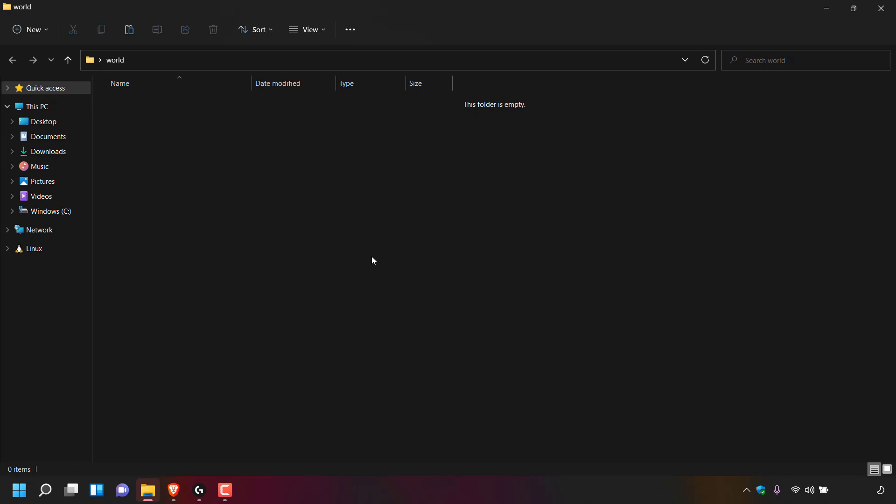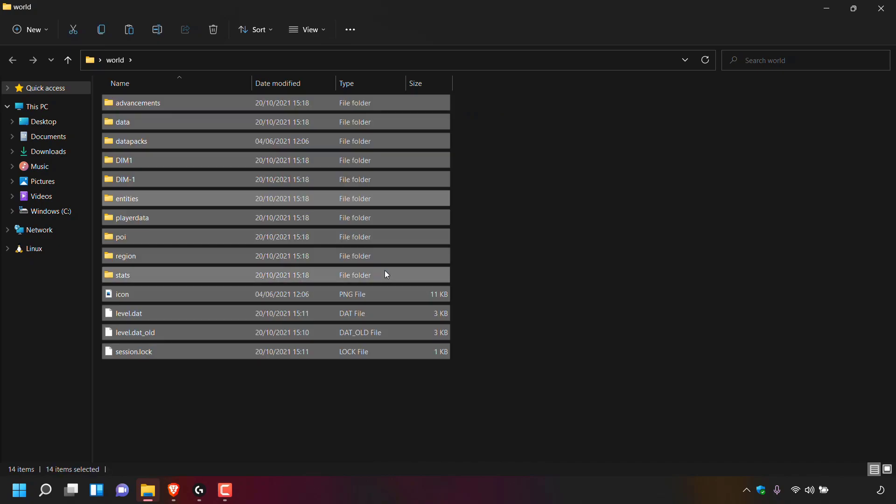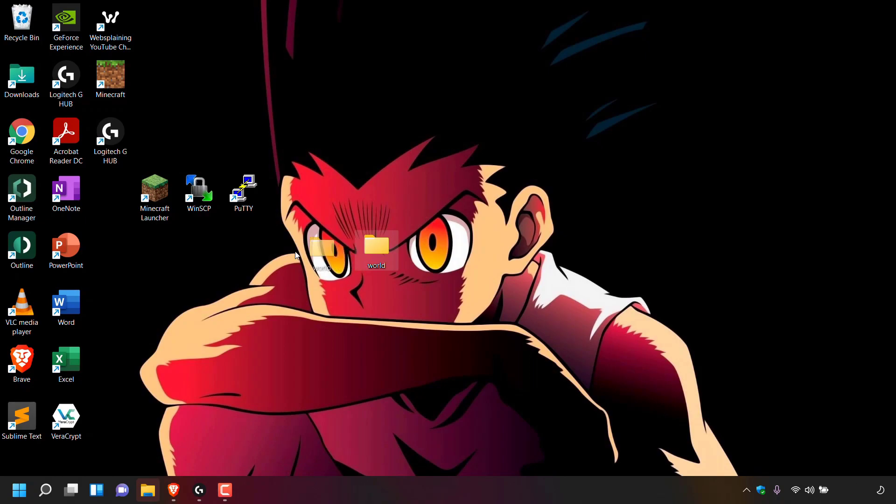Once you're inside your world folder, simply right click anywhere inside the folder and left click on paste to paste in your Minecraft single player world files that we copied to clipboard earlier. Once you've done that you can close out of this folder. We've now got our world folder containing all our single player world files.